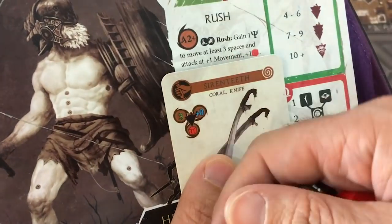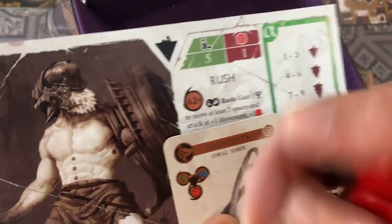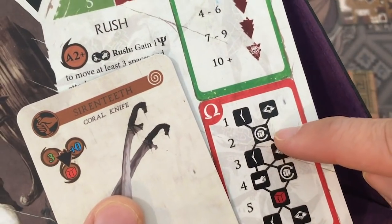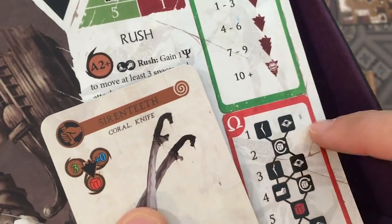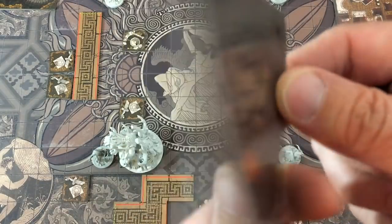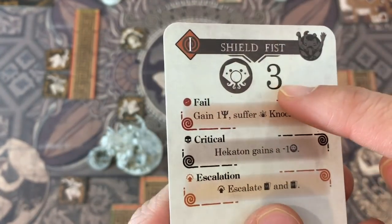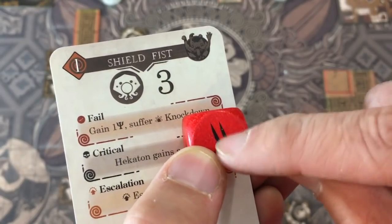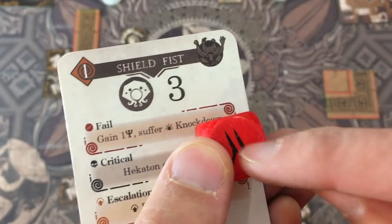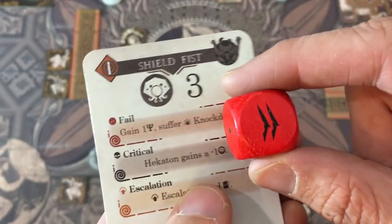Each hit gives us a red die — so we've got two from the siren teeth knives. Additionally, Odysseus with his Titan basic ability is plus one. With level two Kratos, he gets to reroll one of these, and he'll get to leave one of two tokens at the end of his attack. Before rolling the damage dice I get to see what I'm attacking. It's a shield fist — I need to get three successes. Successes are the little diamond symbols on the red dice. Unfortunately Odysseus probably won't get his crit since we need at least three successes.